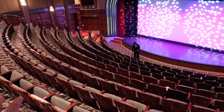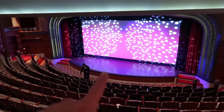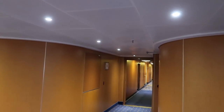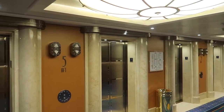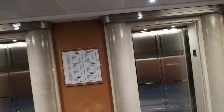From the Buena Vista Theater we head down toward the aft of the ship, passing more staterooms. We reach the aft elevators, which wraps up everything on deck five. Now we're headed up to deck six, back to the midship elevators.